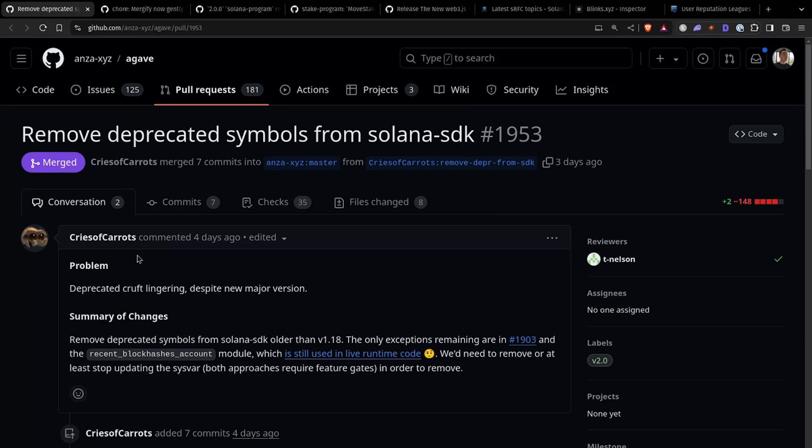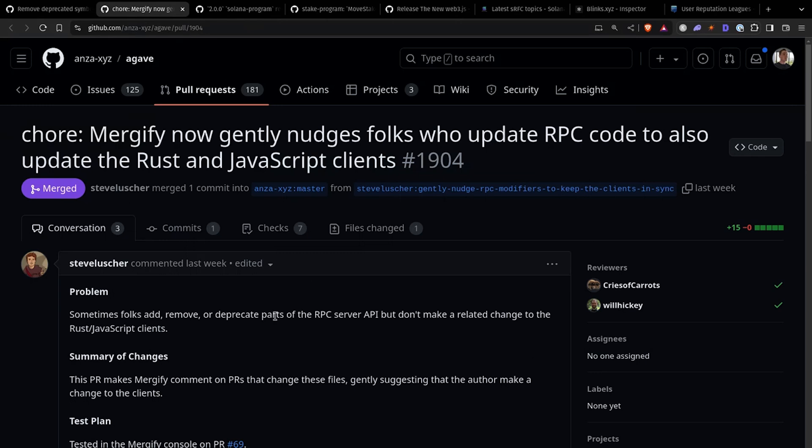Let's go ahead and dive into some of these commits. I cherry-picked a couple to talk about — basically anything that's been deprecated for longer than 1.18. Now that we're on 2.0 and higher, all of that deprecated code is going to be removed. So if you're using any deprecated functions, RPC calls, or syscalls, you need to make sure you're double-checking your code to use the new non-deprecated functions. Steven Lucher also added a bot helper commit so that when anything gets deprecated in the future, it gives the PR creator a friendly reminder to update the respective clients — like the JavaScript client or the Rust client — so we get proper deprecation warnings everywhere.